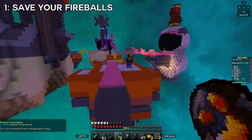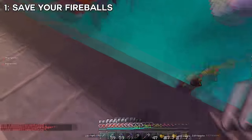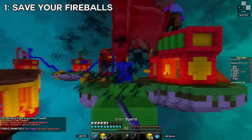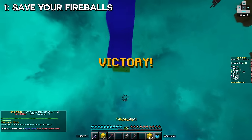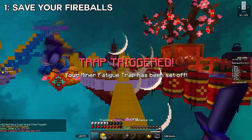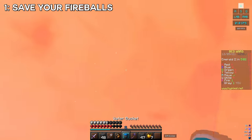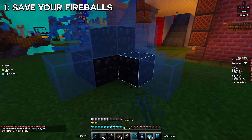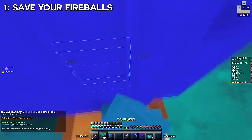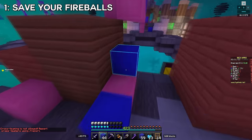The first tip is that when you don't have a bed and you're clutching, save your fireballs. It can be really tempting to try and take people out with a fireball, but unless you're sure you can get them, don't waste it. Fireballs are the most versatile item in the game and have so many uses when you're trying to stay alive without a bed — you can use them to backboard an incoming enemy, expose an invis player, take out somebody with jump boost, or save yourself with the pearl fireball technique.